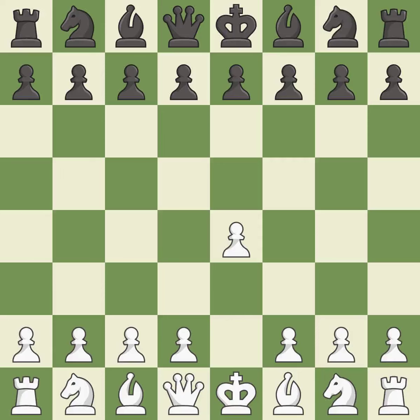Opening with the king's pawn controls the center and opens up the light-squared bishop and queen, often leading to sharp games. E5 is a common response that establishes a presence in the center, controls D4, and opens up the queen and dark-squared bishop. NF3 develops the knight toward the center, attacks the E5 pawn, and prepares to castle.